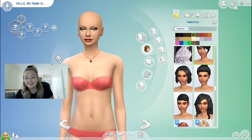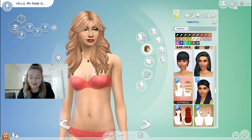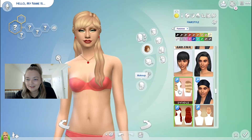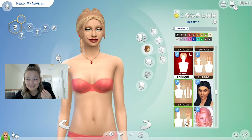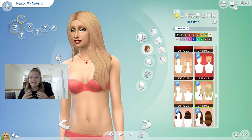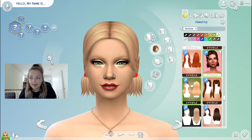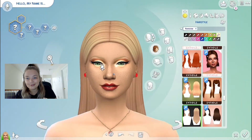Now, hair. Hair to me is the most important thing to a Sim — it tells the story next to the clothes, but mostly the hair. I was playing around with all these different hairs and I was like, yes to some, yes to more than I thought. But she really has this long, beautiful light blonde hair, so I thought that would be the perfect one.